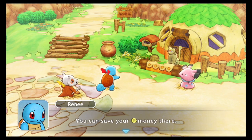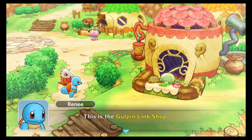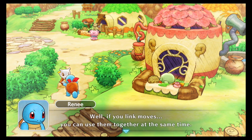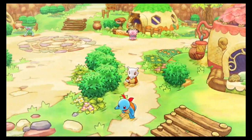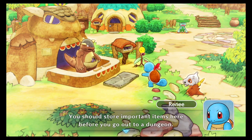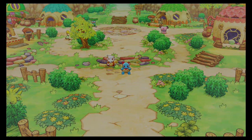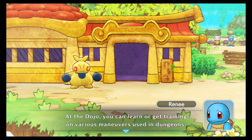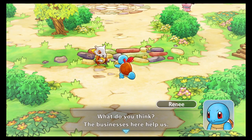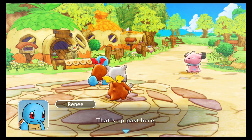There's Felicity Bank where you can save your money. That's convenient if you know you're going into a dungeon you're not really ready for, so you don't lose all your stuff. This is Gulpin Link Shop - Gulpin can link moves for you. If you link moves you can use them together at the same time. This is Kangaskhan Storage - if you store items here they'll be safe before you go to a dungeon. Over there is the Makuhita Dojo.